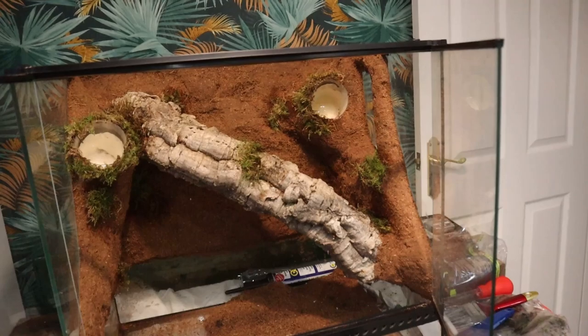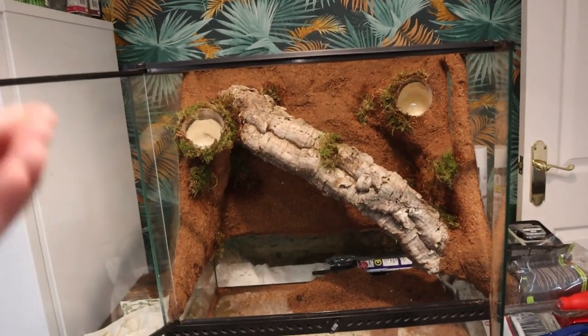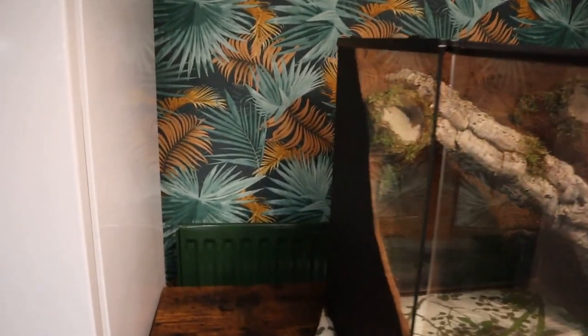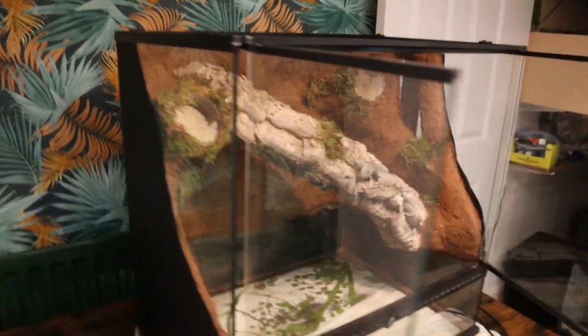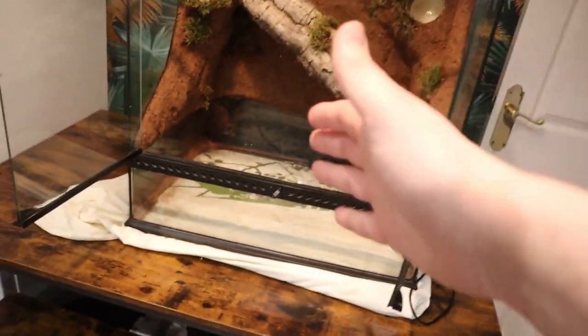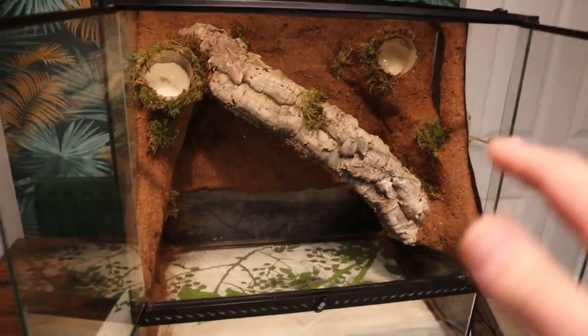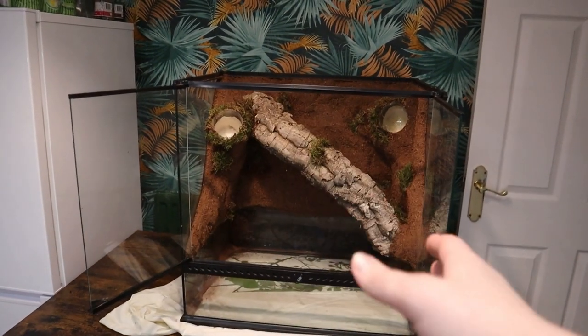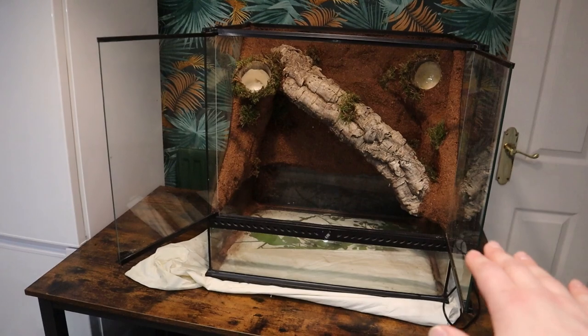I'm going to do the side adhesive and put on the heat mat, and then we'll come back and start doing the rest. This is how it looks now — I'm actually very pleased with how it came out. I think it looks awesome. You've got the heat mat on this side, and the back is all black now — I think it makes it look so much nicer. You don't see all of the foam and it's really coming together. So what I'm going to do now is hoover it out and then we can start filling it with our actual bottom layer.